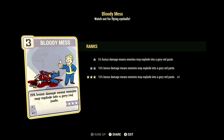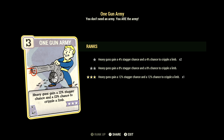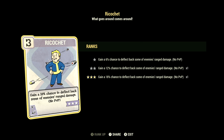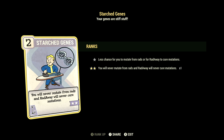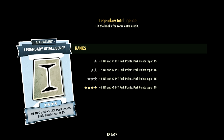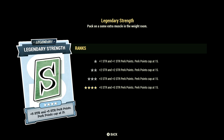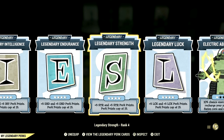Over in luck, we have 15, with Bloody Mess at 3 stars, Better Criticals at 1 star, One Gun Army at 3 stars, Ricochet at 3 stars, Class Freak at 3 stars, and Starched Genes at 2 stars — you'll never mutate from rads and radaway will never cure your mutations. Over in the legendary perk cards, we have Intelligence maxed out, Endurance maxed out, Strength maxed out, Luck maxed out, Electrical Absorption at 1 star, and Power Sprinter at 1 star. Now let's get into the armor buffs and mutations.